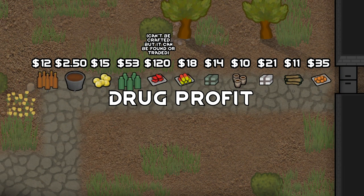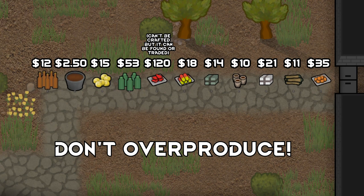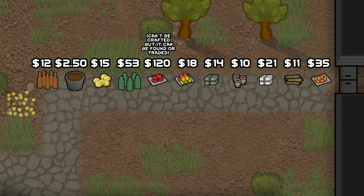Tip number ten is drug profit. Drug production is in my opinion the easiest way to make money as it is valuable and accepted by most traders. It is a good way to train crafting and your colonists can craft smoke leaf joints or more high-tiered drugs. Also remember tip number one — try to aim for around 2000 silver worth of drugs as most trade caravans supply that much silver to trade.